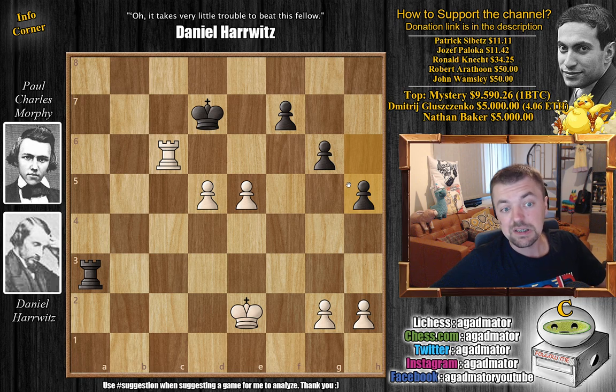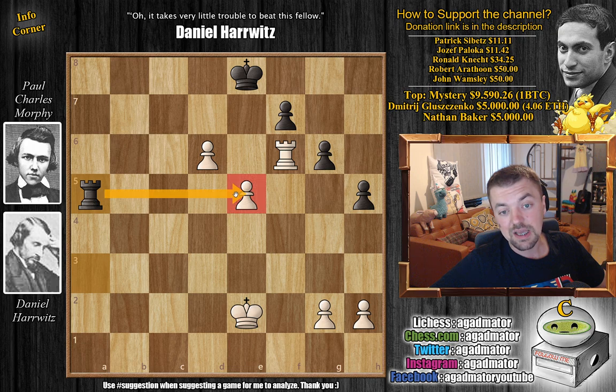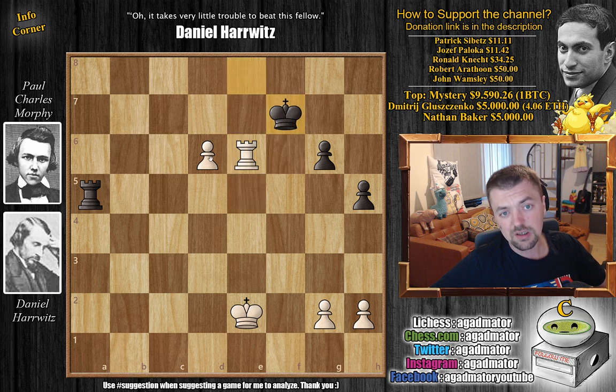Now comes rook to f6, going after the pawn. Morphe says no problem — king to e7. King to e8 is better here, but only as a means of guarding this pawn and preventing d6. Because d6 now is met with the very unpleasant rook to a5 threatening to capture with check, and after e6 you still get f captures, rook captures with check, and king to f7 — and now it's perfectly fine because this move, which is incredibly dangerous, is met with rook to d5, so you don't have to worry about anything. This is now just a draw. But Morphe went king to e7, and this allows Harvitz to execute the pawn push with check.